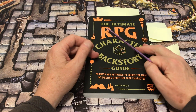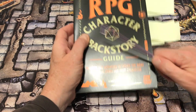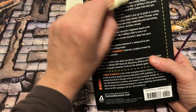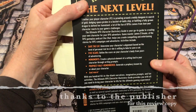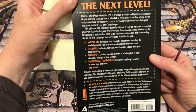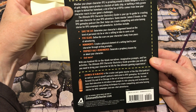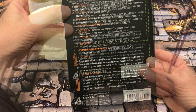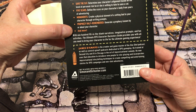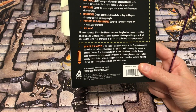What we're looking at here today is the Ultimate RPG Character Backstory Guide by James D'Amato. It is described as something that will allow you to take your PC to the next level, and it is your go-to guide to creating your own character. With 100 fill-in-the-blank narratives, imaginative prompts, and fun activities, this provides all you need to bring your character to life for the ultimate gaming experience.